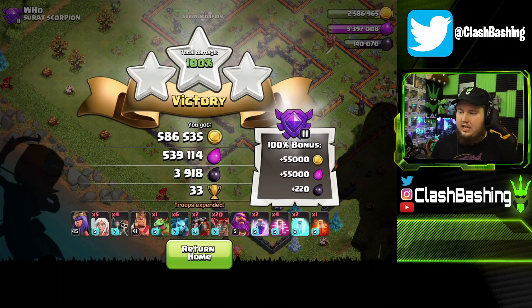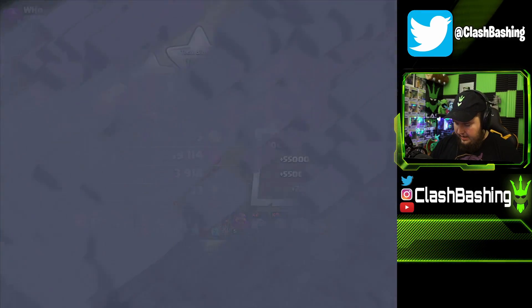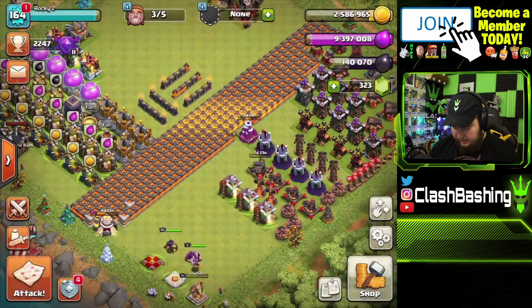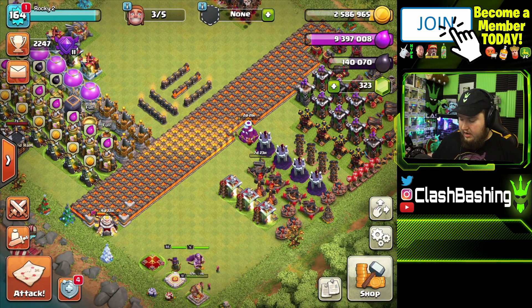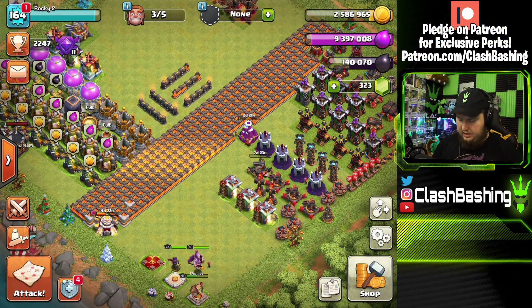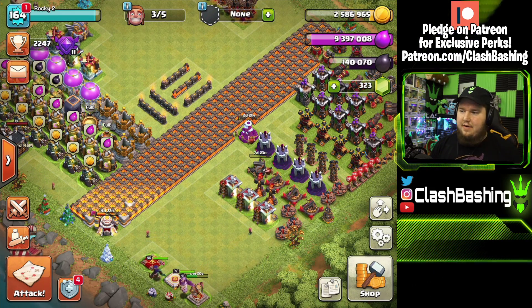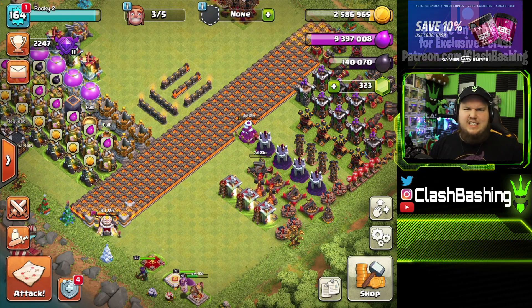That was a super positive raid — 500,000 gold, 500,000 elixir, and 3,900 dark elixir. We're making pretty good progress on our hero event and we finished that one. We do have a little bit more room for elixir and can just throw some into walls if need be. Having a good time practicing — you can't beat it.